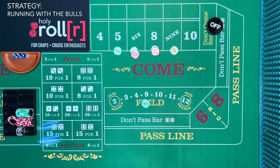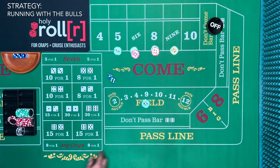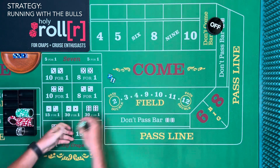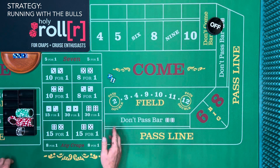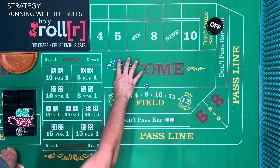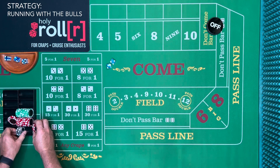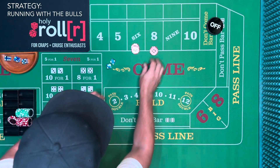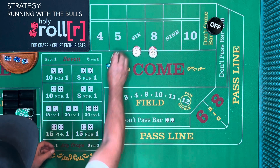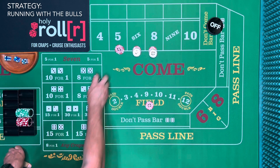We rack all of this — still on, more money at risk. Hot shooter, three points in a row. There's the seven — start over. We should have been off with this amount of money. We should have just been off and waited, but the seven is going to come when it's going to come. Now we're back again, establishing a point. This time we're doing the lower version: $12, $12, $10, and $5 in the field, bets working.